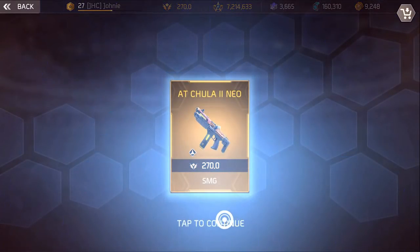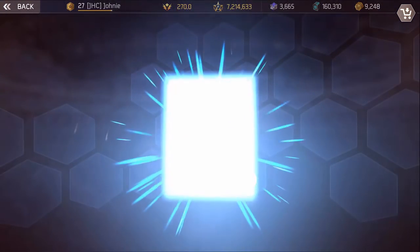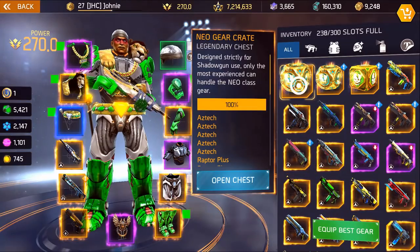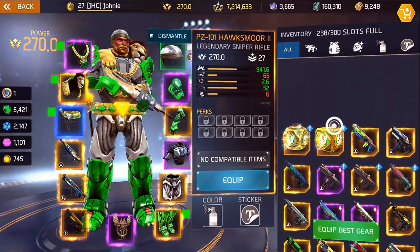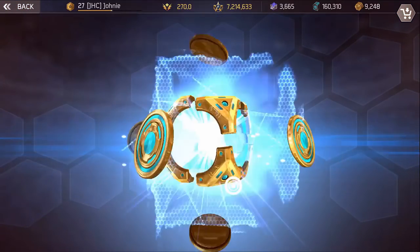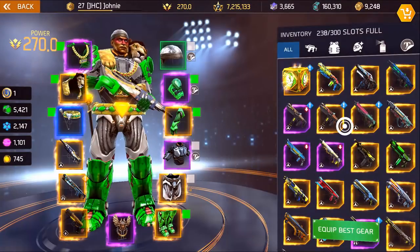Opening the second batch: we got the Shula 2 Neo SMG — we're gonna have so many legendaries now — then the Barracuda auto rifle, another Hawksmoor sniper, and for the last one, please give me armor... we got boots. Let's relog and check the perks.